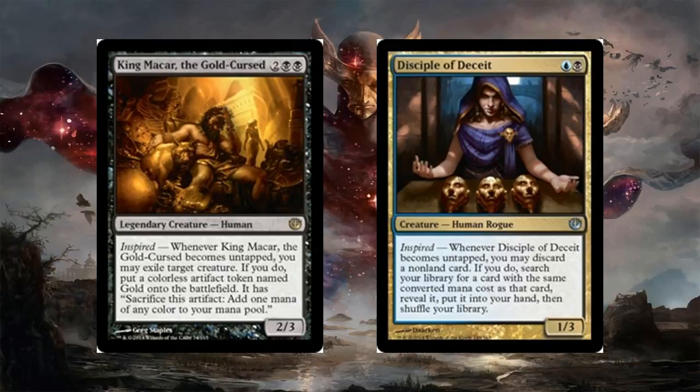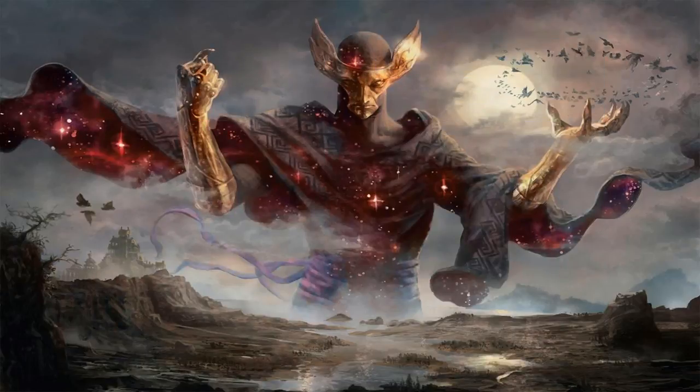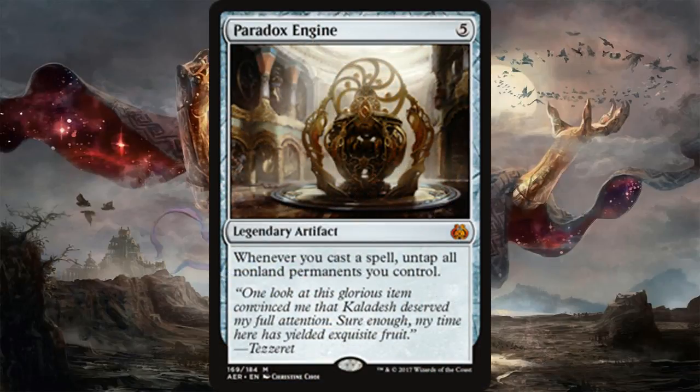Those two cards are King Macar, the Gold-Cursed and Disciple of Deceit. Disciple of Deceit — whenever it becomes untapped, you may discard a non-land card; if you do, you search your library for a card with the same converted mana cost, reveal it, and put it into your hand. That's a really good trigger. Normally you'd have to attack with it, but in this deck you don't have to attack — you have a reason to tap her without attacking, so untapping with Inspired is fantastic.